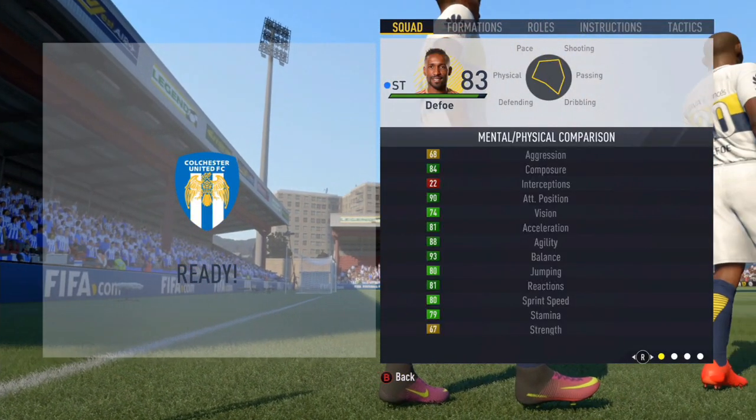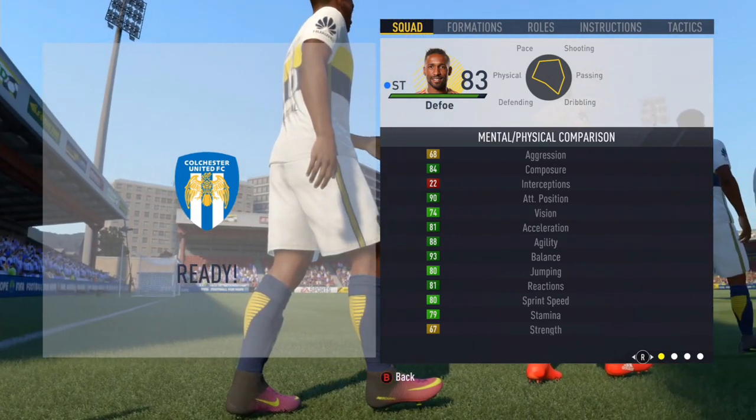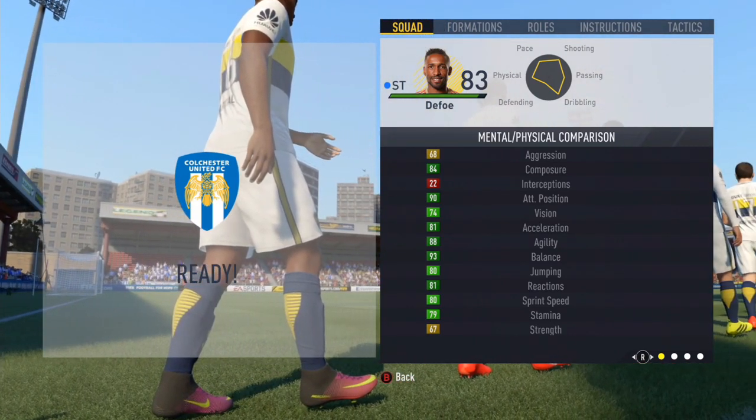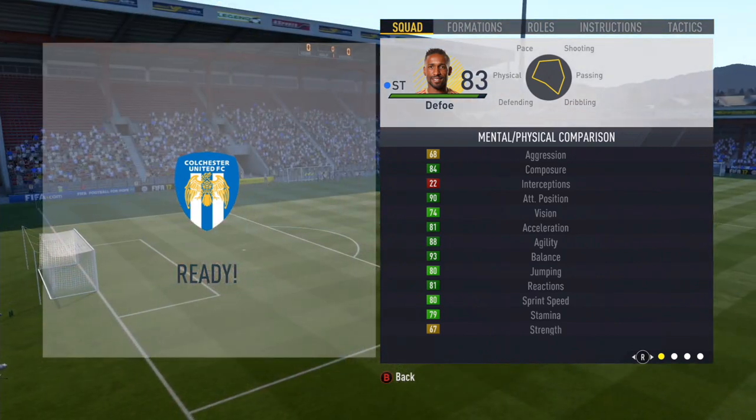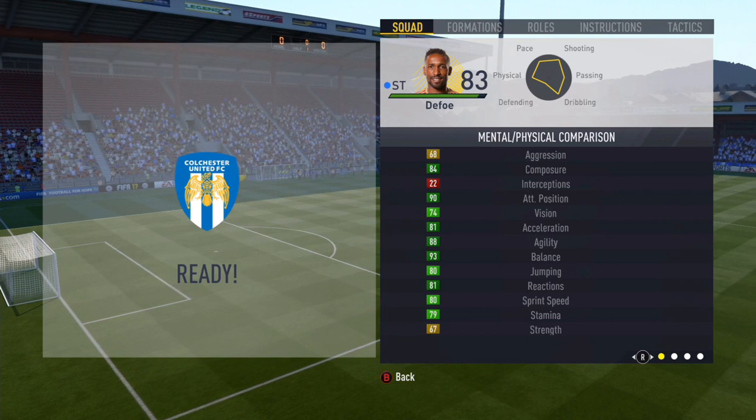He has 80 pace, 88 shooting, 68 passing, 84 dribbling, 30 defending, and 72 physical stats. On screen are his in-game stats. There'll be a link to Futhead so you can check those out in more detail and compare to his normal card.